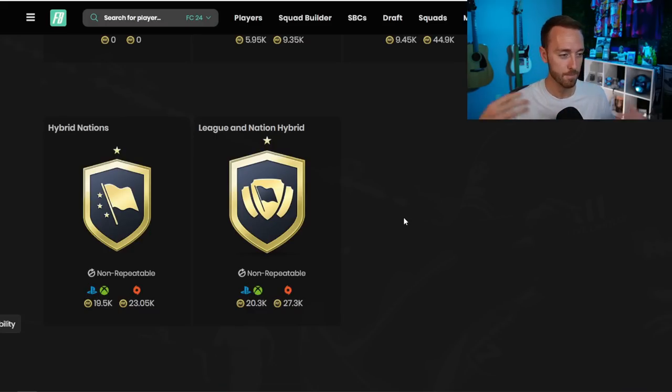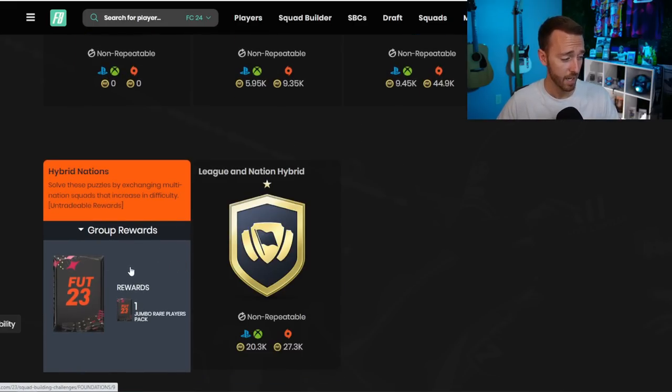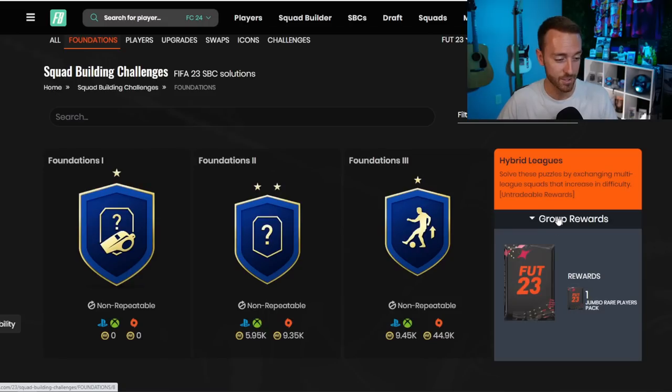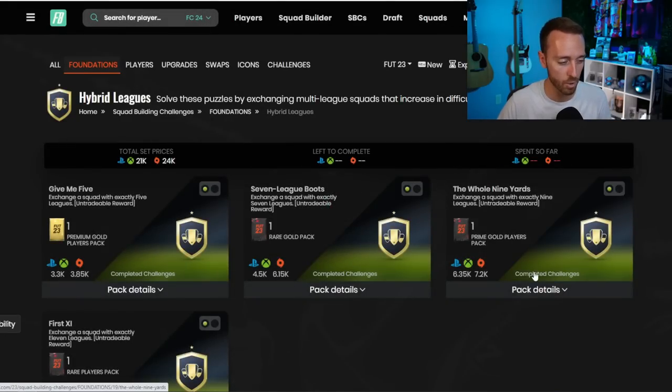If EA doesn't release these this year or the packs are way worse, this may not work as great a trading method. EA can change SBCs every year — these haven't changed since FIFA 17, but who knows. These SBCs are very popular: a rare mega pack for hybrid nations, a jumbo rare players pack for hybrid leagues. They're untradeable but really good packs. That's why people are okay spending coins on them. One of the best ways to find what players to trade with is to click on the SBC and look at the solutions.